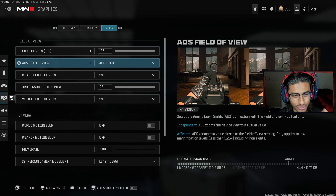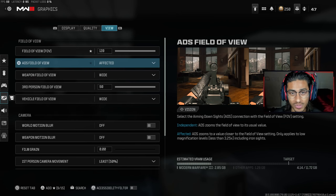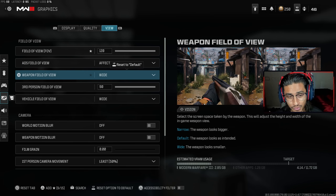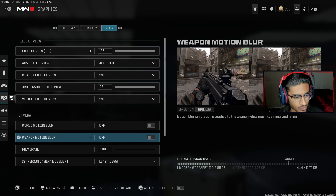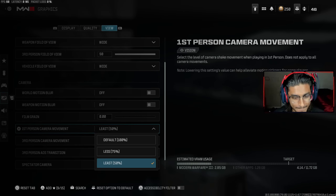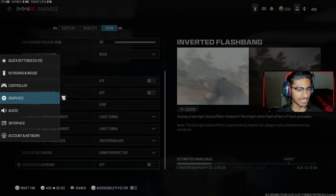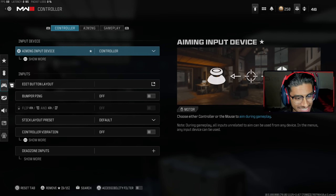Make sure your ADS Field of View is set to Affected — this helps with low recoil. A lot of people say I use a Cronus but I don't, I just use these settings. Weapon Field of View make sure it's on Wide because it's more spread out and gives less recoil. World Motion Blur and Film Grain — set film grain to zero percent. First Person Camera Movement is a huge setting — put it all the way to minimum so your screen isn't shaking when you shoot.